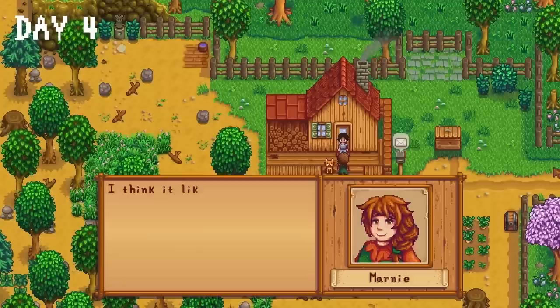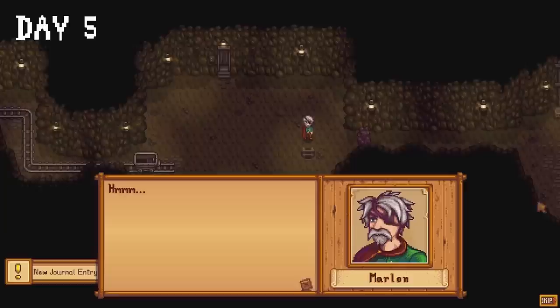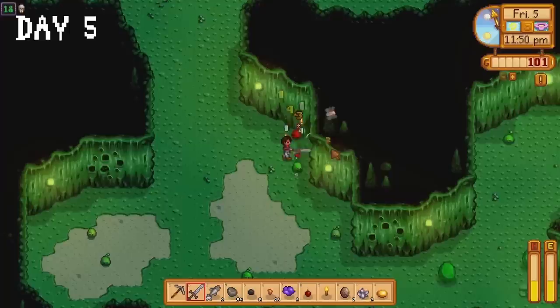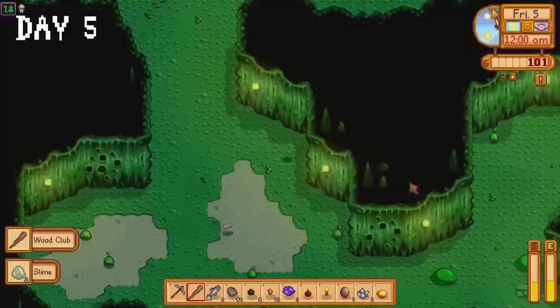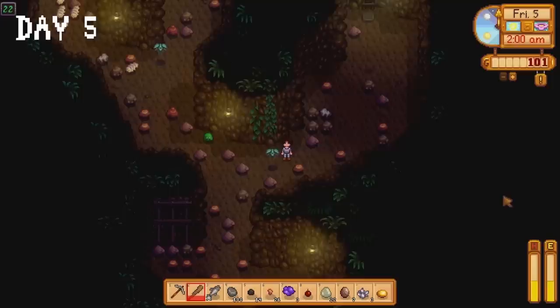We reached level 5 in fishing. On day 5 Marnie visits and presents us with an interesting proposition — we can adopt a cat. I immediately say yes and welcome Louie the cat into the family. I toss fish into the shipping bin and harvest the parsnips. Armed with a pickaxe I meet Marlyn in the mines who gives us a rusty sword. We reach bad luck on floor 18, a monster-only floor, but a slime drops a wood club — an absolute game changer. We make it to floor 20, eventually passing out on floor 22. In the words of Ice Cube, it was a good day.